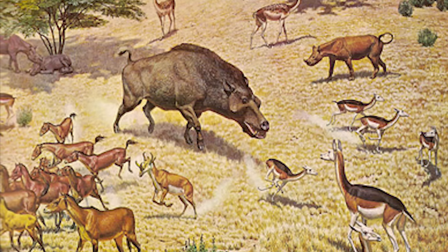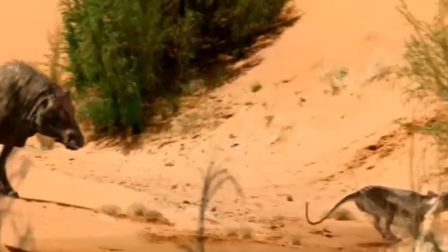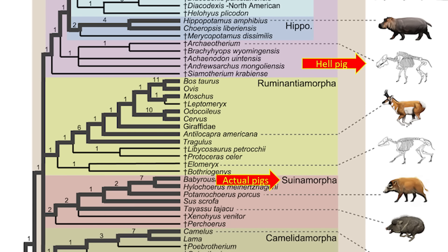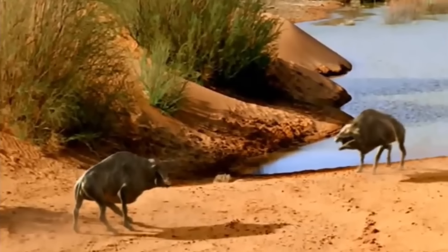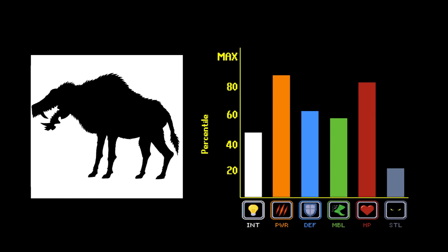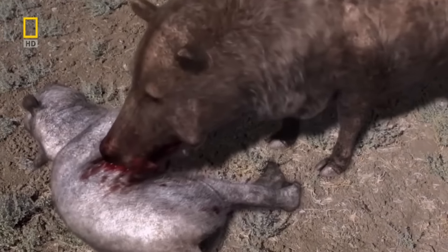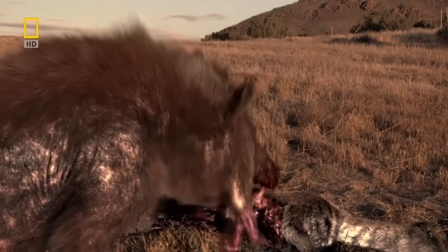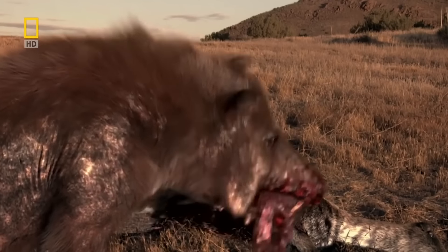Back during the Miocene expansion, there was a build known by the community as the Hellpig. Even though it was technically part of the hippo faction and not a true hog build, it laid the groundwork for the playstyle that the later hogs would emulate. While it didn't have as high of an intelligence level as modern hogs do, it far outclassed them in both HP and power. Hellpigs were still omnivorous, but because they had the strength to easily take down other players, they erred more on the side of carnivore than today's hog builds do.